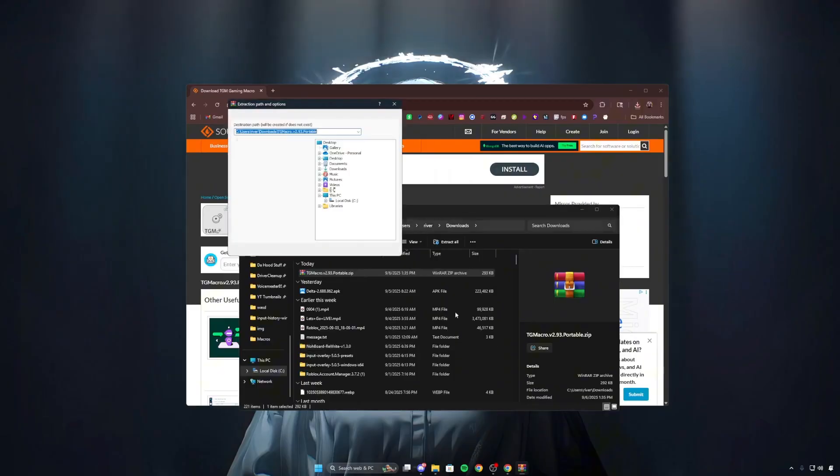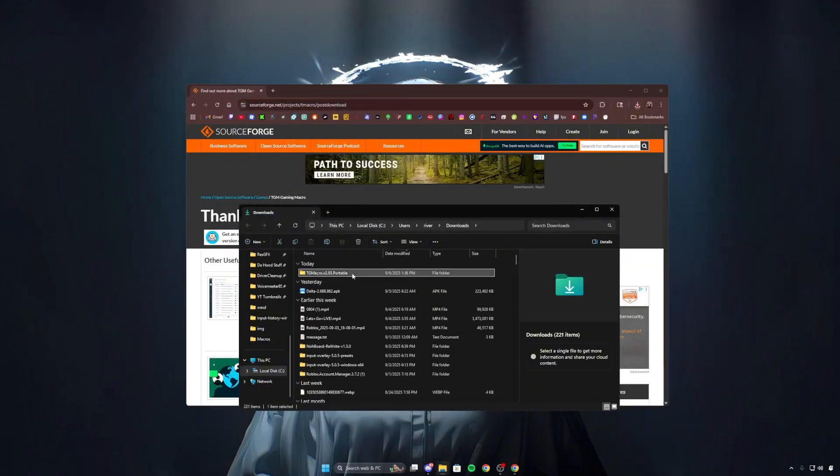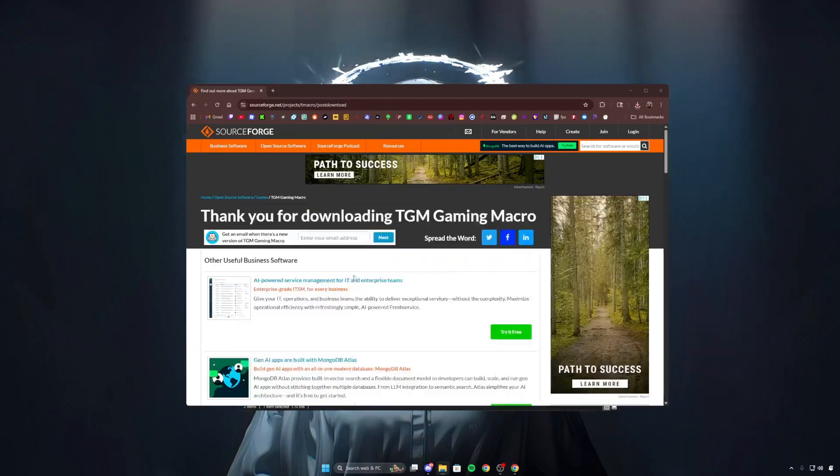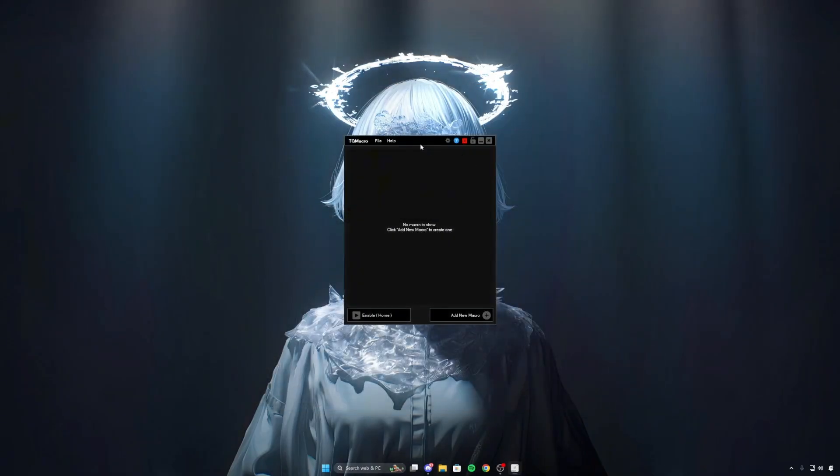Once we've extracted the file, we can go ahead and run the portable exe, and then it should look like this. Now we can go ahead and get our macro.